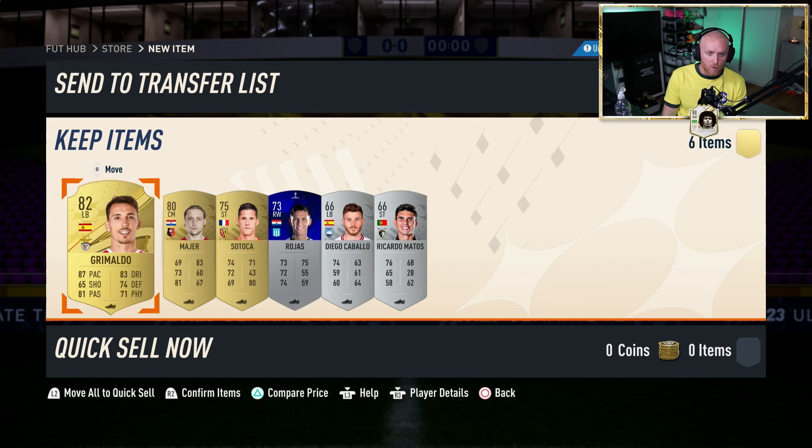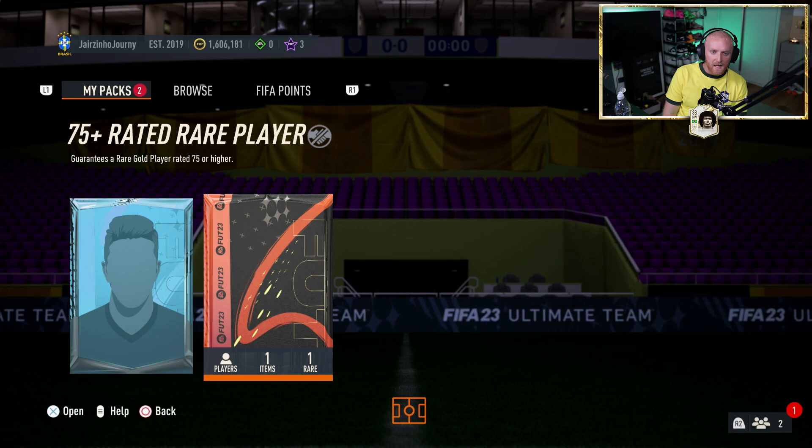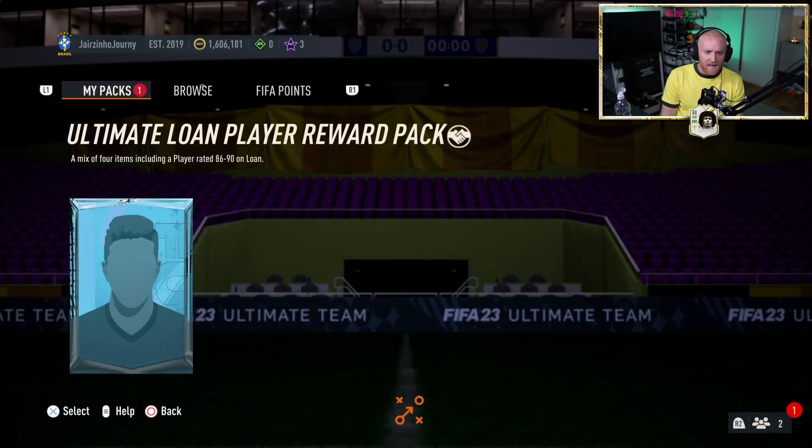Grimaldo is probably a good left back — never going to use him though. In a 75-to-83 rated pack — come on, 75 to 83 — give us not even an 83. Who's going to be a 75? Fallen. Right, we have a 75-plus and an Ultimate Loan Player Reward Pack. Not sure how I got this — did it come with the Ultimate Edition? Maybe. The 75 player pack — we don't get anything. Brian Fraser?